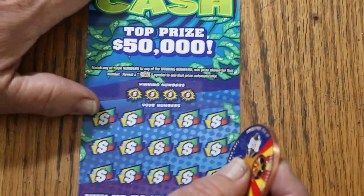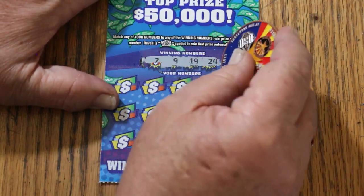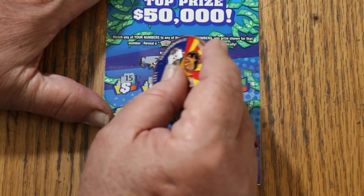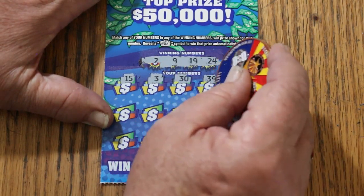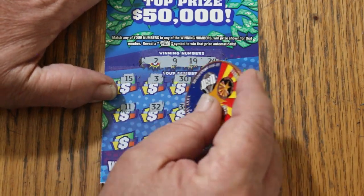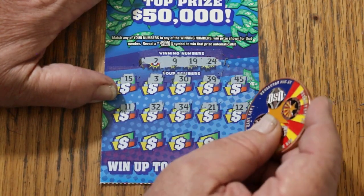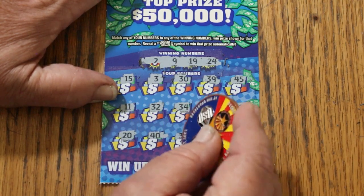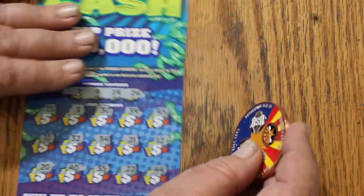Ticket number 4. Numbers are 2, 9, 19, and 24. Scratching through: my number 15, 3, 30, 39, 45, 11, Random's 32, 34, 21, 12, 20, 40, 35, 22, 25, 44 Club. Nope.